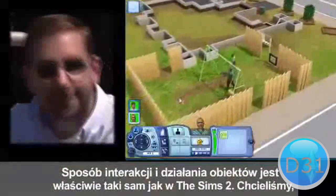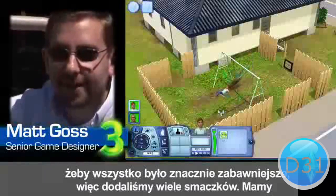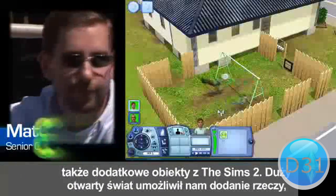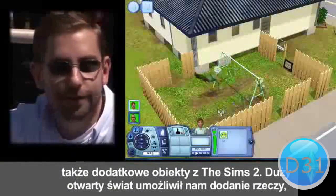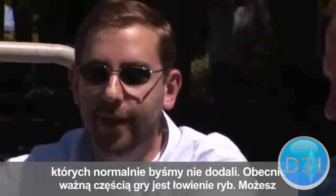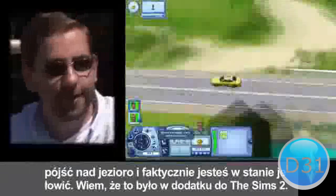The way interactions and objects work is pretty much the same as Sims 2, but we've tried to make them a little more fun, so each one has a little bit of a twist. We've also added additional objects — the open world allows us to add things we wouldn't normally add. Fishing is a big part of the game now, so going to lakes and actually being able to fish.